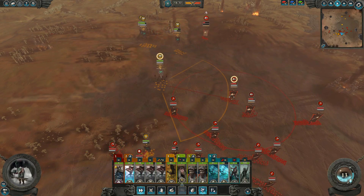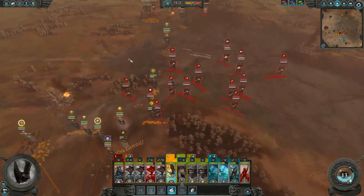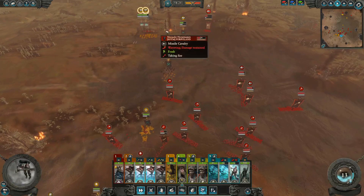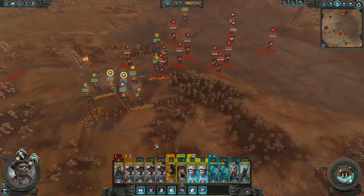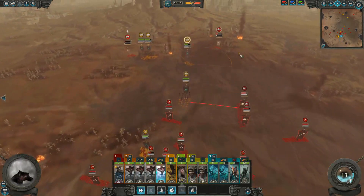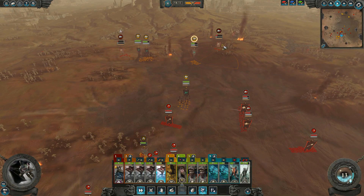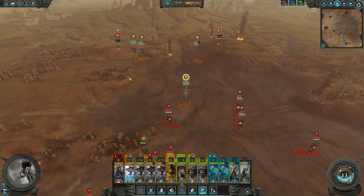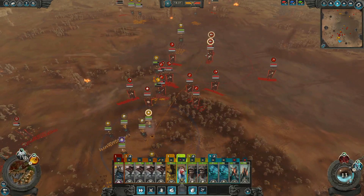Chaos infantry are rather slow, so I'm just retreating a little bit and then immediately right back to microing my Gunbats. Taking stock of the battle now, the Marauder Horsemen near the middle of the screen are pretty dwindled — there are only two left. I feel comfortable having only one bat firing at them, but as soon as they push up, I retreat, since it would be a pretty bad trade otherwise.